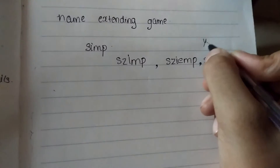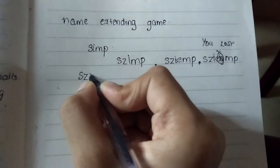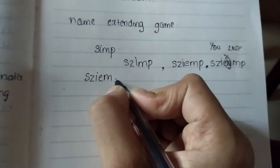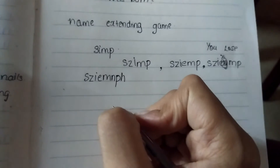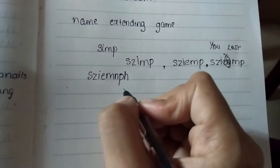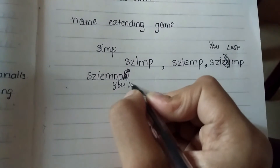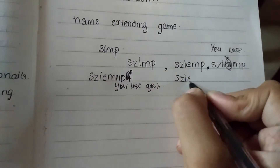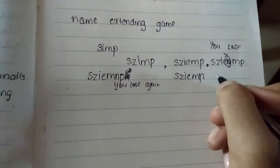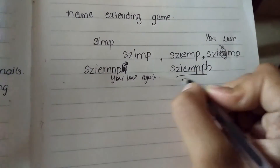So I added letters but that spells like 'zyamb', so you lose. And here I added 'sim' with an H and I lose again, because it won't spell the same. But if you put it like 'simpb', you still pronounce it like 'sim', so then you win.